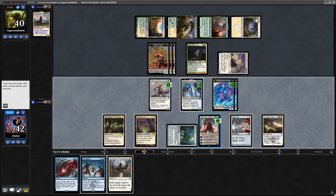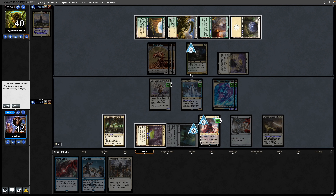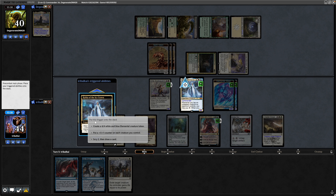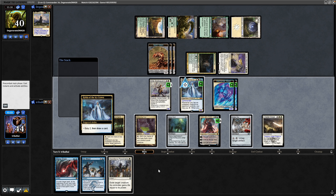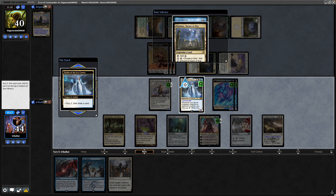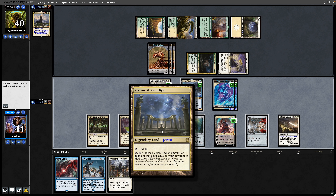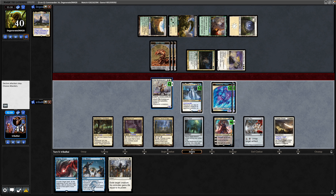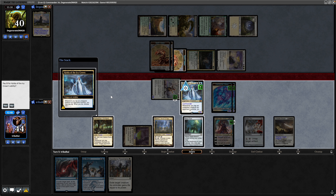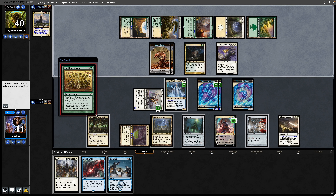With the white mana we floated, we'll go scry 2 and draw. There's a Nykthos — Elvish Mariner is interesting, but we need lands here really. Scry Elvish Mariner to the bottom, put the Nykthos on top and play that. We've actually got five white mana off the Nykthos if we want it. Attack with the Elite Scale Guard, tapping down a Spirit token, and make another token with Hilda. Another forest for our opponent — still doesn't have any red mana. There's a Doubling Season.